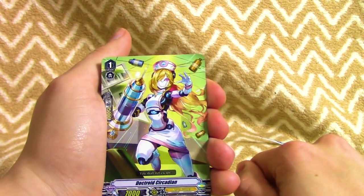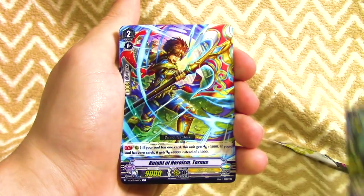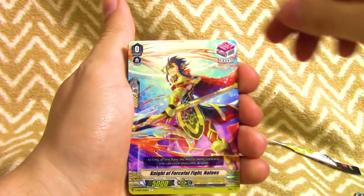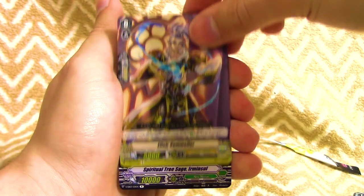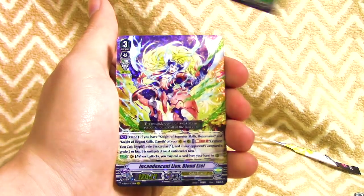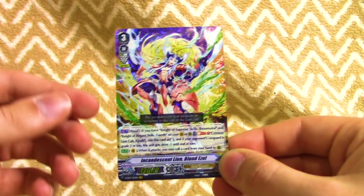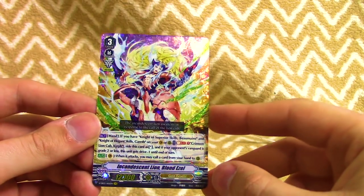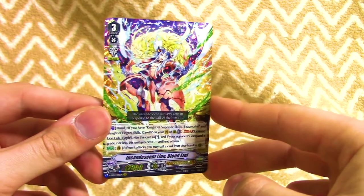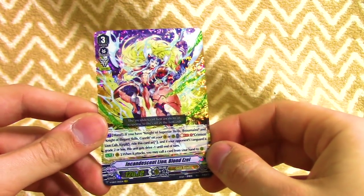Doctroyd, Cricudian, another Craig, Tornis - a really good card from this set. Front trigger for Gold Paladin. Heal trigger for Gold Paladin. And Immersional again for our rare. First VR pulled - it's Incandescent Lion Blonde Ezel! So that's pretty much the VR for the box. I already got started on that build and I'm really excited. Can't wait to open the rest of the case to pull more of those.